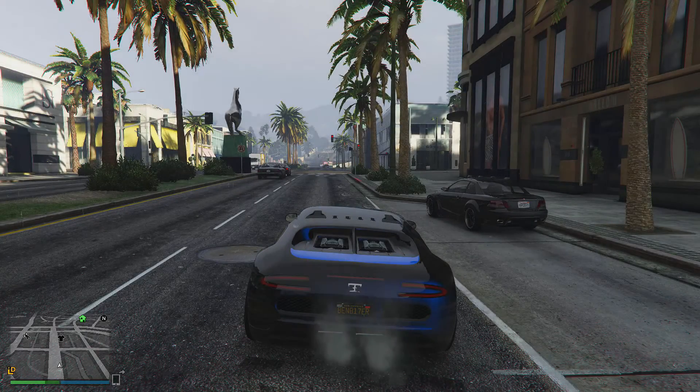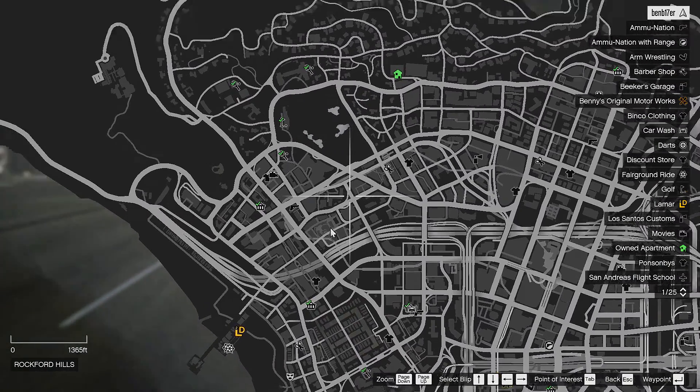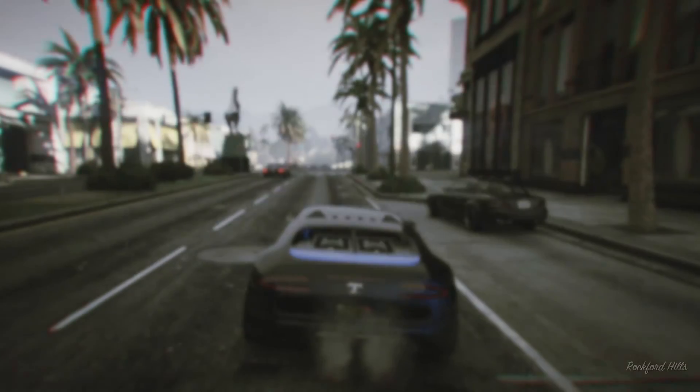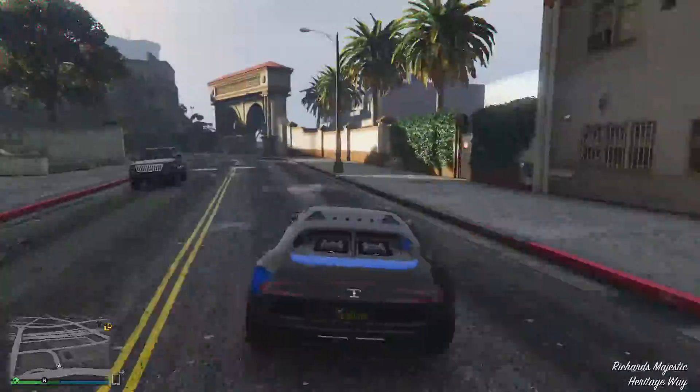For this method, what you're going to need is the vehicle called a Barracks. Now I know some of you guys will have one already, but if you don't, come to this location displayed in the video. If you come here in the daytime, nine times out of ten it will actually spawn, so you don't really need to worry about the spawn location.